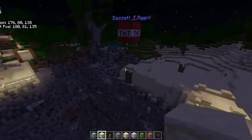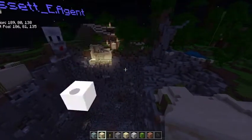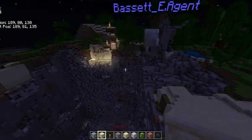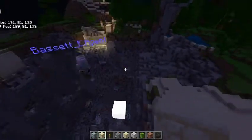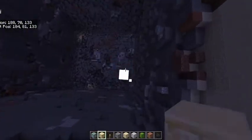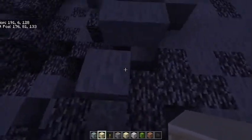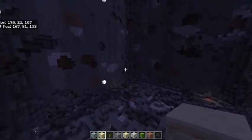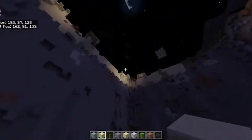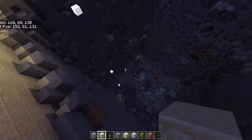I changed the code a little bit so that the process was sped up, because what it was doing was waiting two seconds to drop the TNT. Now I have it waiting no seconds. The reason I had it waiting two seconds was so that the TNT wouldn't explode other TNT and send it blasting off. It turns out you can actually have no delay in between.